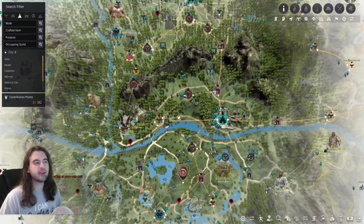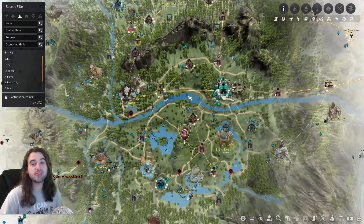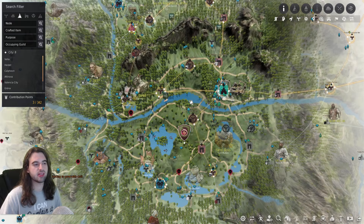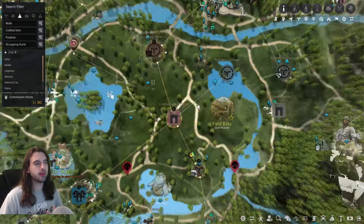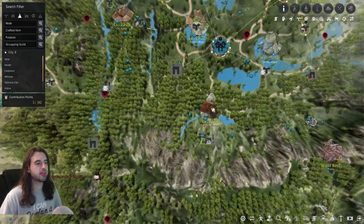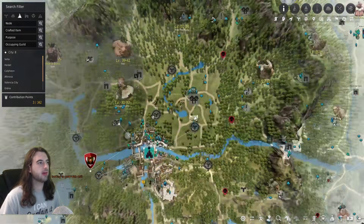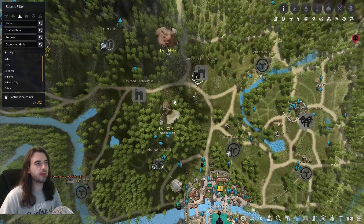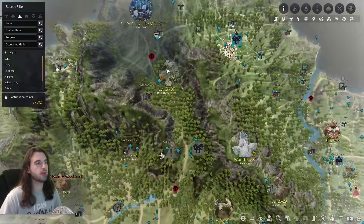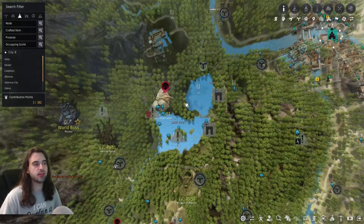Once you have all your gear transferred in Heidel, or you've picked up that weapon, you're going to want to start your grind. The first grind objective is to take you from around level 17 to 19, which you should be at by hitting Heidel, all the way up to level 56. My favorite personal route is down into the Moretti Plantation, followed by the Castle Ruins, across through Swamp Fogans into the Bloody Monastery, from there up and across the Orc Camp, over through the Kepland Mine area, all the way to the Refugee Camp, and then either the Trolls or Mascals Forest, then down to the Catfishmen to around level 50-51.